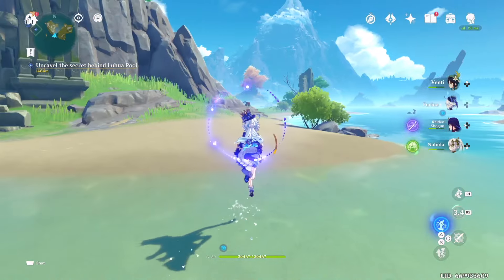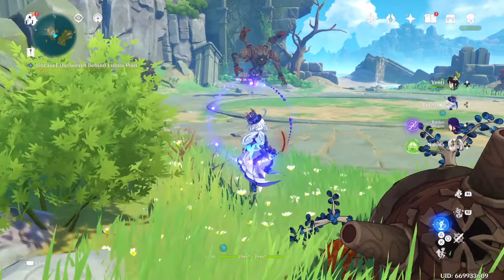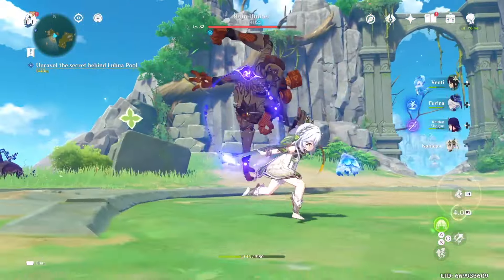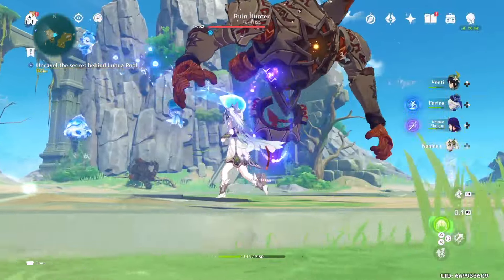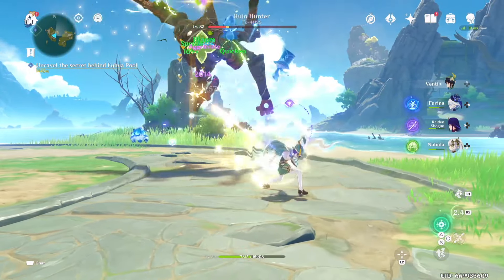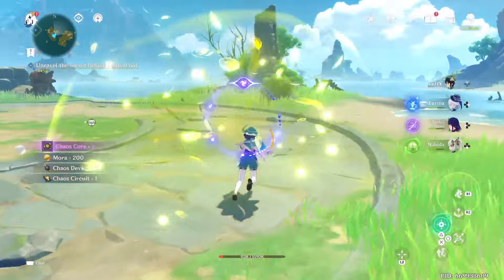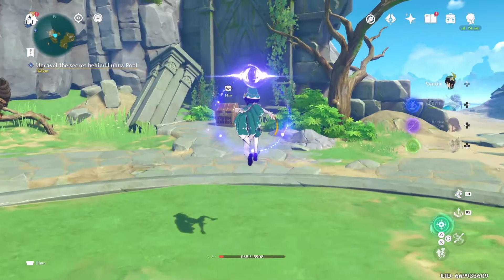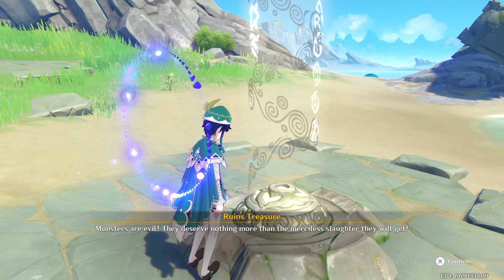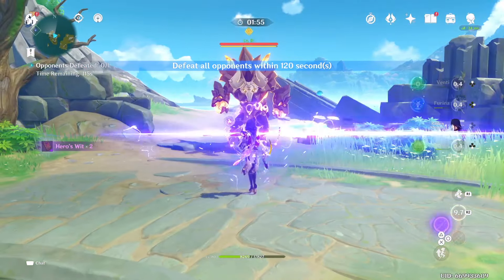We also didn't defeat the flying enemy — the Ruin Hunter. It's still here and should give us a chest. We are doing a lot of damage now. Our characters are leveled up and have artifacts. Venti, Raiden Shogun, and Furina should have at least a full artifact set — not necessarily max level, but we can work on upgrading them alongside farming better pieces for Nahida.